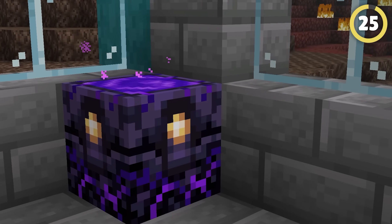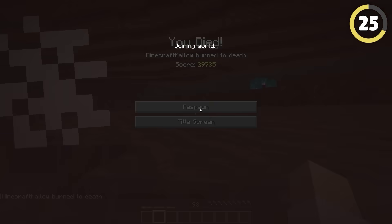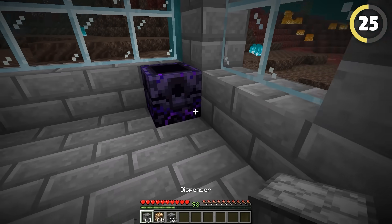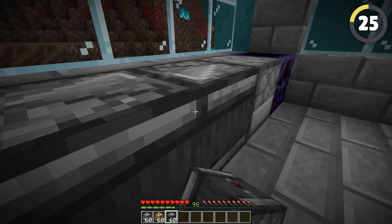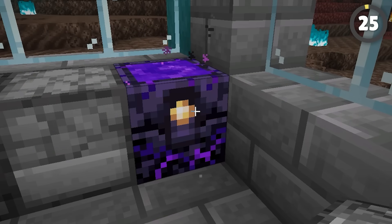The Respawn Anchor is one of the most useful items added to Minecraft, but you can only respawn a few times and might forget to recharge it. There's an easy fix: by placing a dispenser filled with glowstone facing the Respawn Anchor and attaching two observers facing each other, you can set up an Observer Clock that constantly recharges your Respawn Anchor.